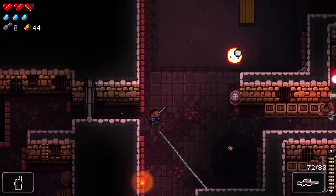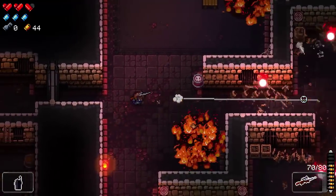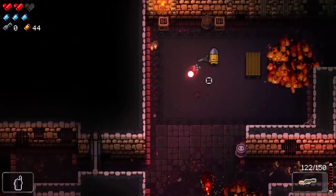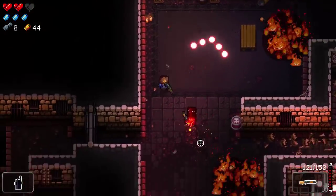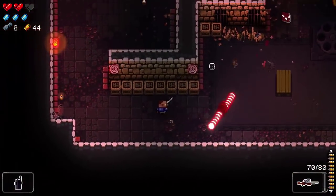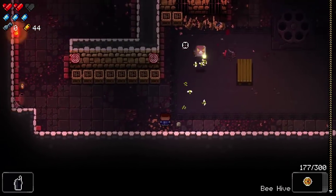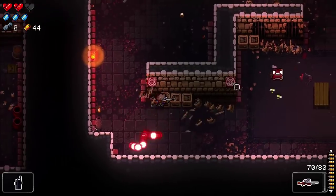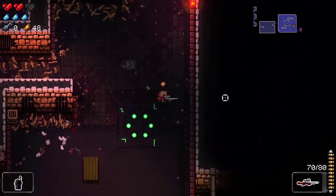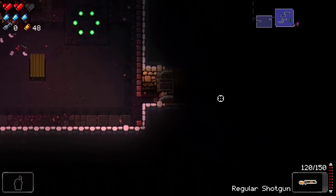We encounter a terrifying new room — I note that fire on the floor will hurt you; don't walk on it. I try using the sniper rifle, but an enemy spawns right on top of me in the fire and I take an unexpected hit. Sometimes that kind of thing happens and you feel a bit ripped off, but I also acknowledge I'm not great at the game.